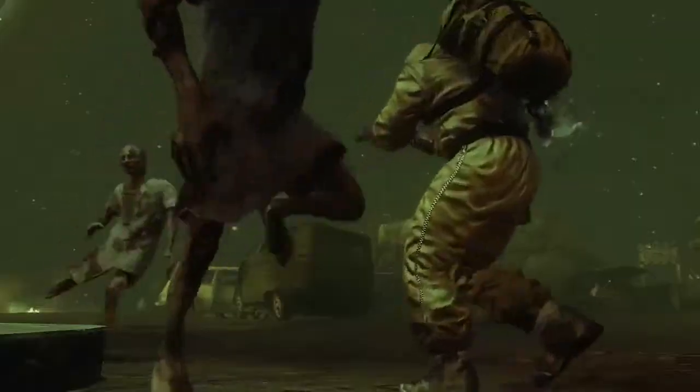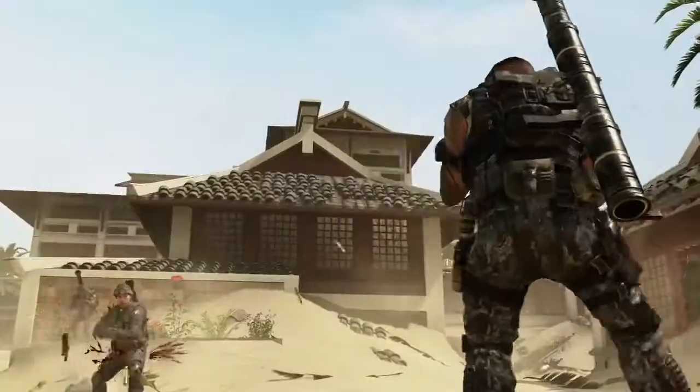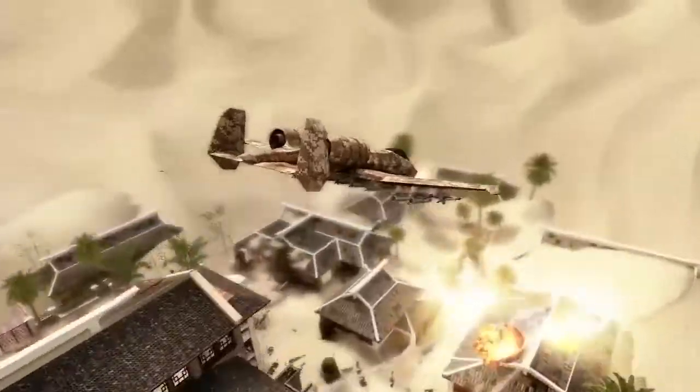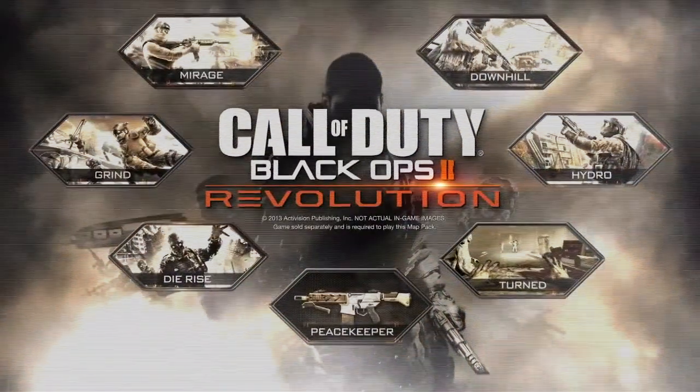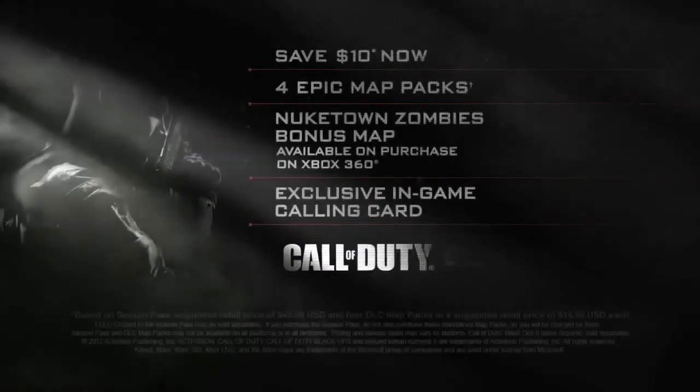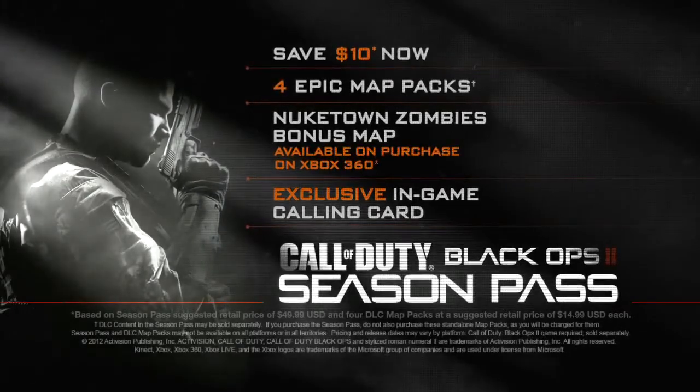Revolution features four brand new multiplayer maps, a Zombies co-op map, a brand new Zombies game mode, and the Peacekeeper. All of this is available on January 29th, first on Xbox 360. Get Revolution as a standalone map pack or as part of the Season Pass.